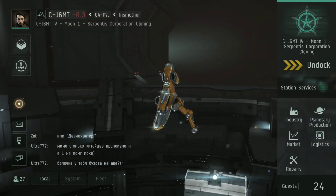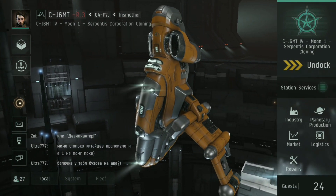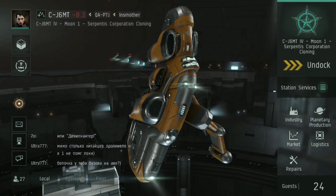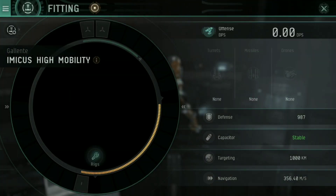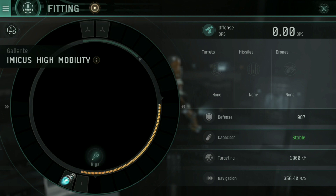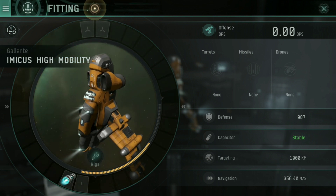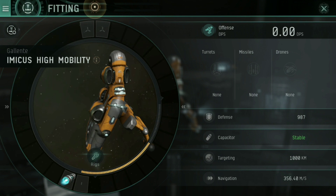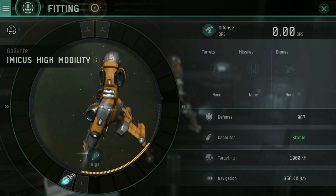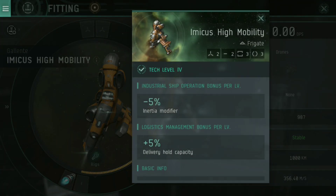That said, this hideous looking ship you see on screen now — seriously, I don't think I have seen a ship that looks more horrid than this — is an Imicus. Or rather, this is a very special Imicus: the Imicus High Mobility. You can see I haven't bothered kitting mine out. It literally just has an afterburner on it. In fact, when you buy one of these off the market, the turrets and all of that actually made it go straight over capacitor and over power grid.